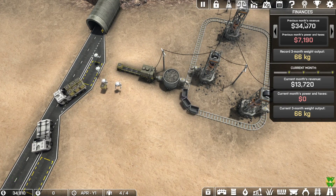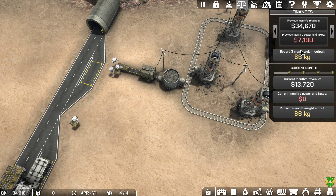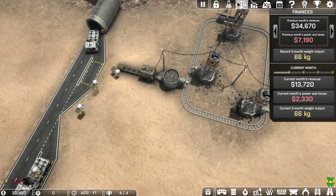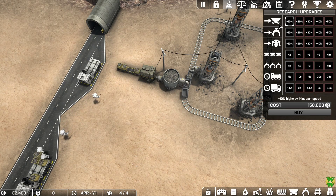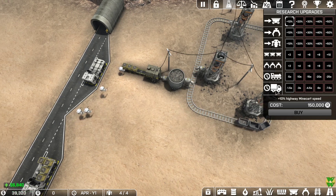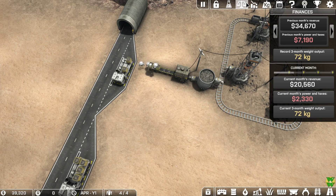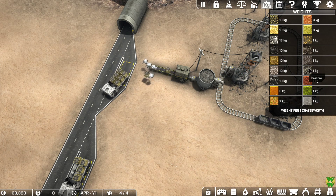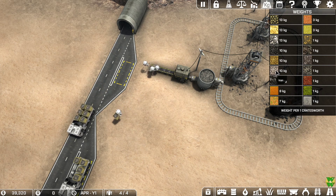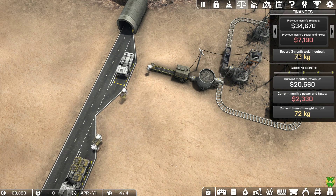Looking at our finances, we're outputting 66 kilograms a month and making plenty more money than we're spending on taxes and power. We can also spend research points on upgrades to mine carts and later technologies, including truck speed. Each crate of common items like iron ore and coal ore weighs one kilogram, but after refining, each crate weighs 10 kilograms — and that weight is used for the 30,000 kg goal calculation.